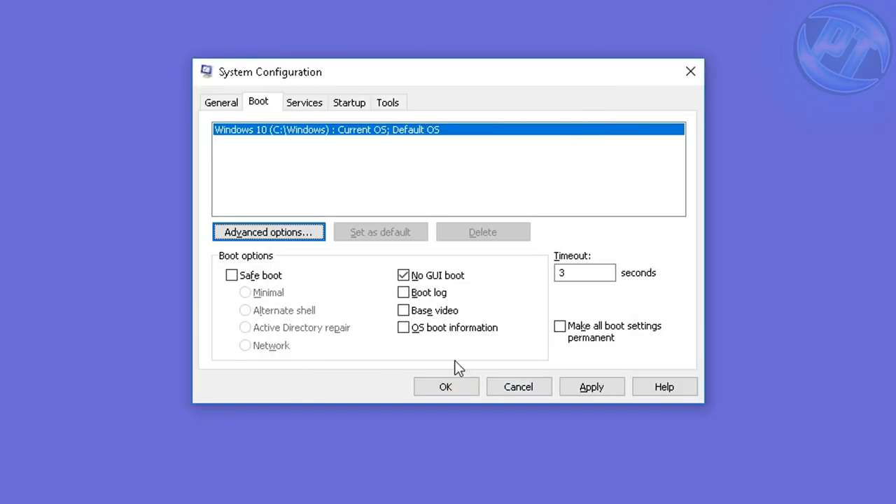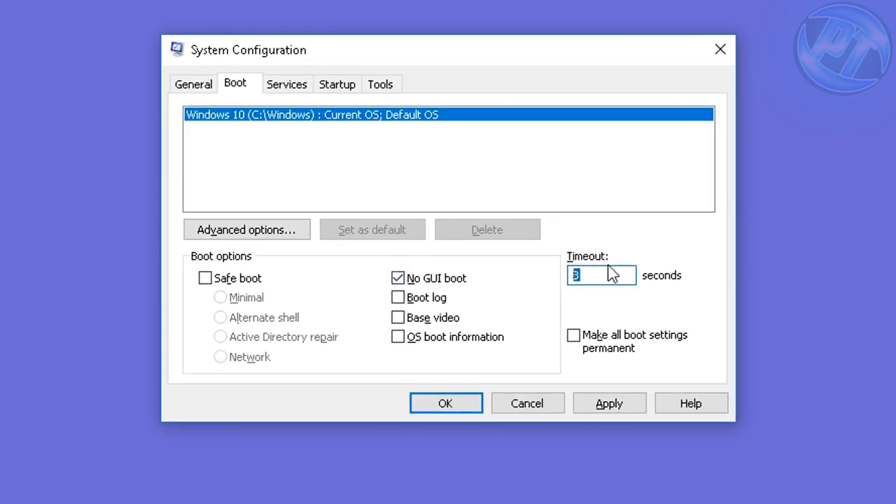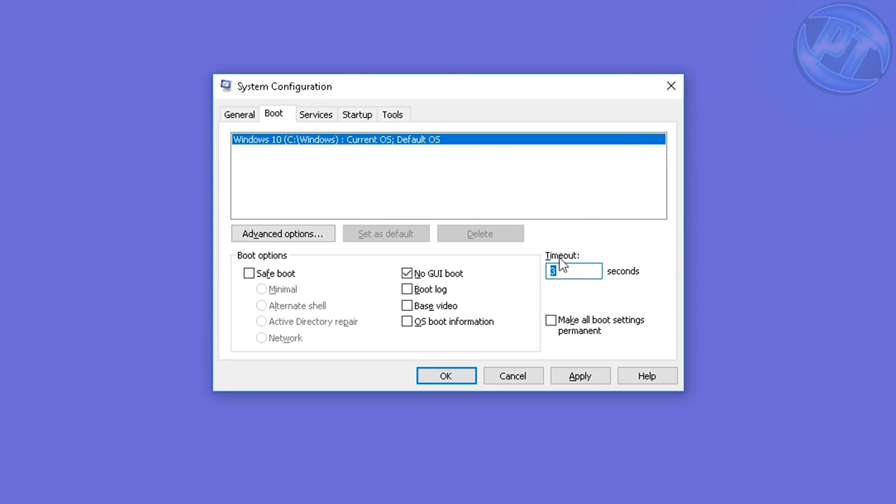Once you have the highest number highlighted, press OK. I also like to select the No GUI Boot option and set my timeout to 3 seconds — it's usually around 30. Results may vary using this option, so if anything doesn't feel right, just come back, unselect No GUI, and put the timeout back to 30. For me these are the options that work best and I recommend giving them a go. Once done, press the Apply button.